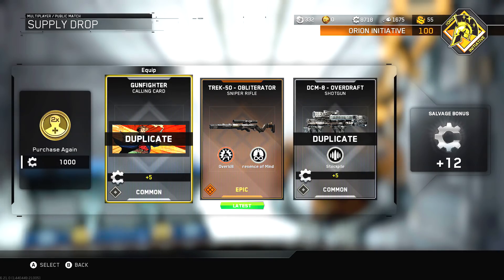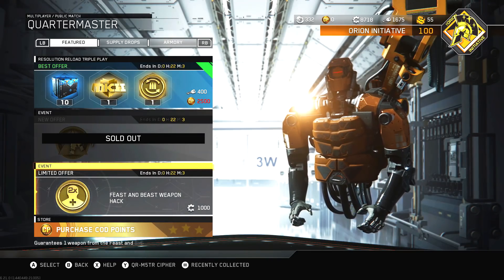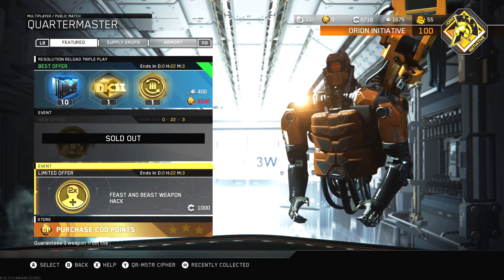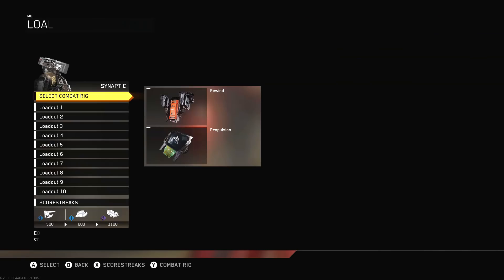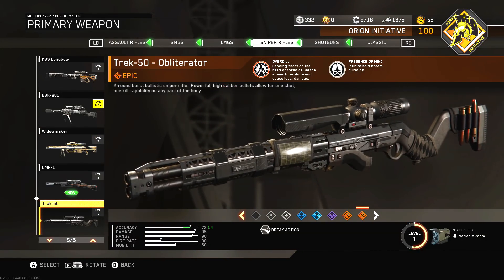And there you go — an epic, the Trek 50 Obliterator! That's pretty cool, I'm definitely gonna have to make a video on that. I'm sorry if I sound a little tired — I just woke up and wanted to play some Infinite Warfare and completely forgot I had to make this video. So there it is, the Feast and Beast weapon hack gives you weapons. Let's go see what I got.